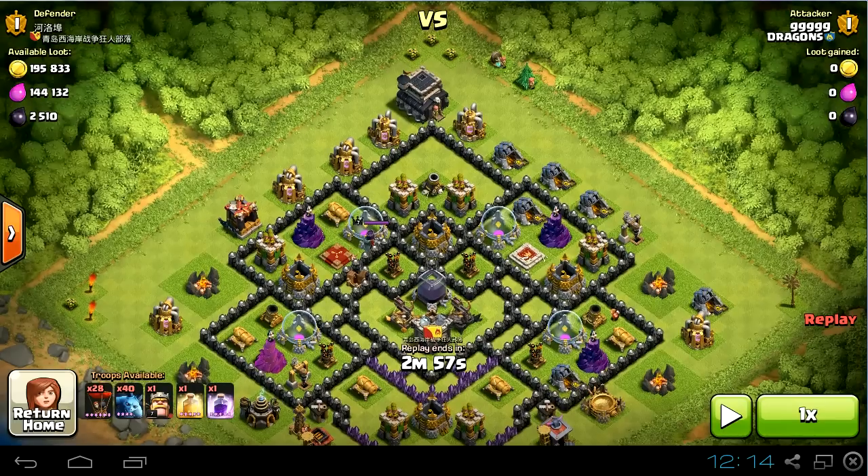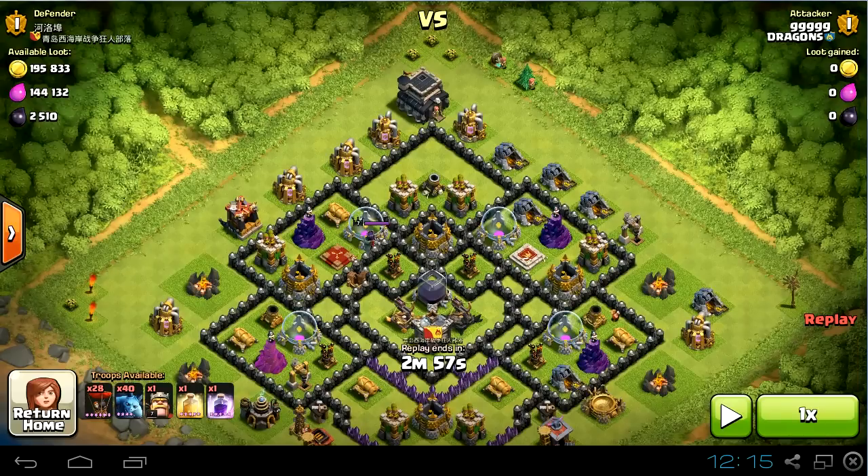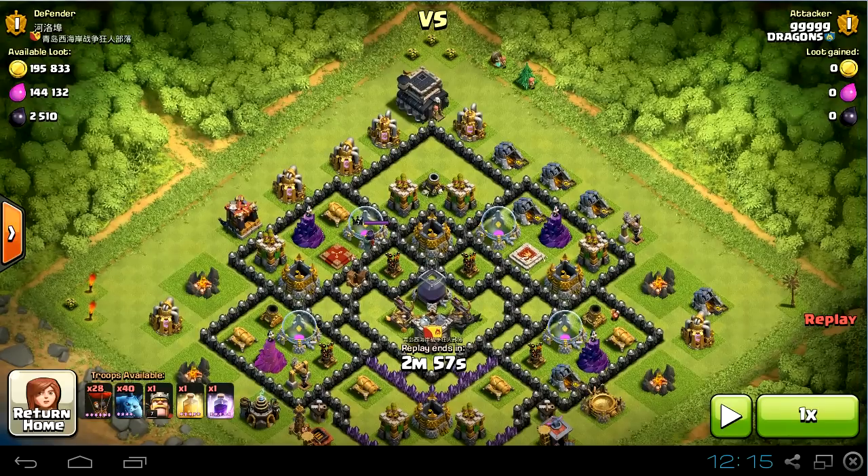The main idea is: take out those surrounding defenses first — those archer towers and wizard towers — and then send some loons to those air defenses and take them out. I will use the rage over the queen so she doesn't kill all of my balloons on their way. And let's see the replay.